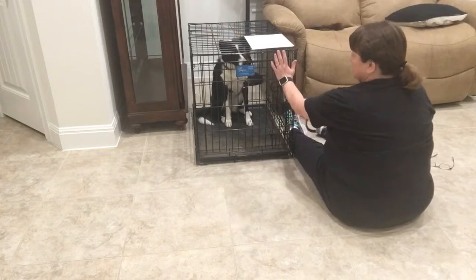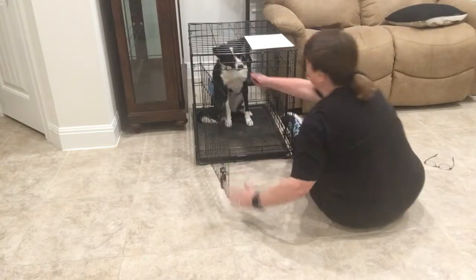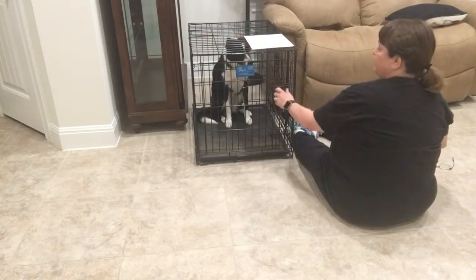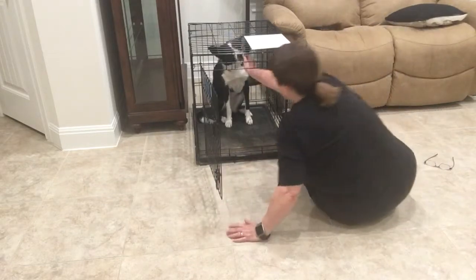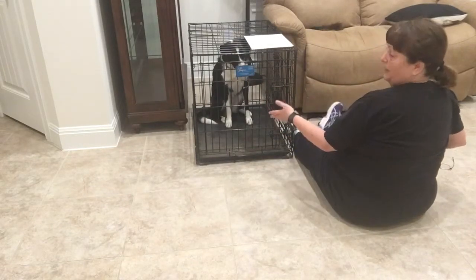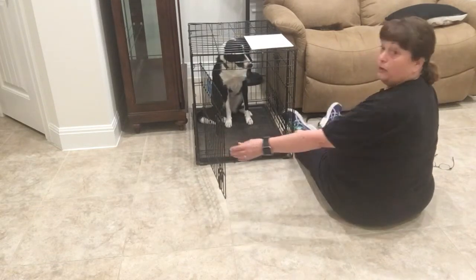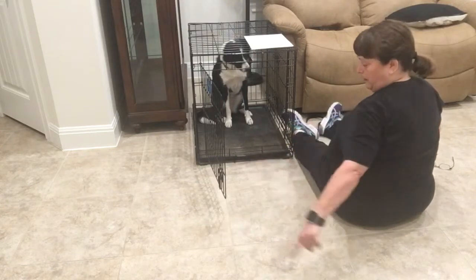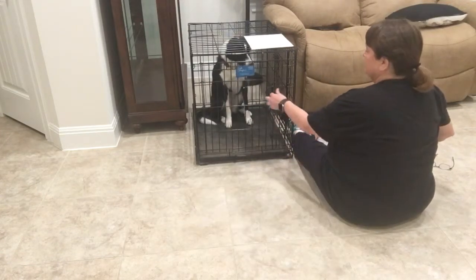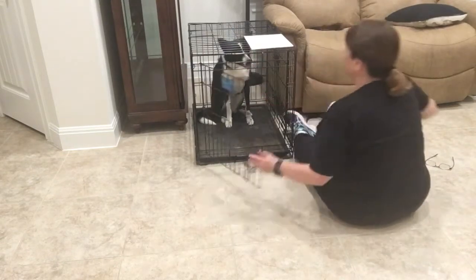If they are in a sit, then you just keep putting your hand on the crate. Open. Feed. Close. Tap left, open left, feed right, close left. Notice I'm also able to sit on the side so that when I open the door, it's all the way open, so she could pop out here real easily — I'm not blocking the doorway. So I'm going to tap, open, feed, close.